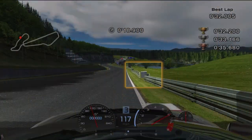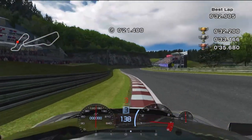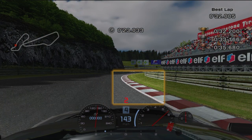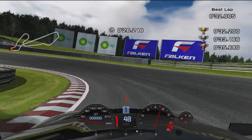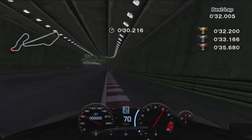Stick to the right before turning in at this break in the barrier. Aim to get your right tires on the curb and turn in when the track straightens out. Cut over the curb and brake before you make contact. Aim for the inside of the hairpin as you barrel into it, get on the power early to exit wide past the curb, push through the tunnel and finish the test.